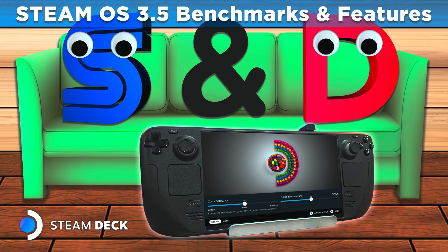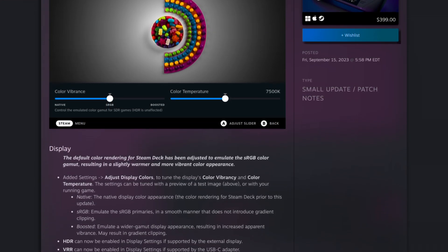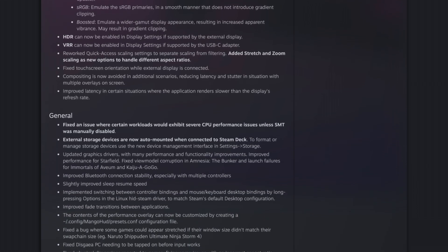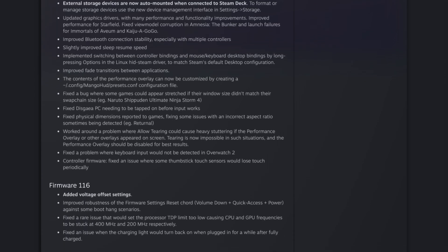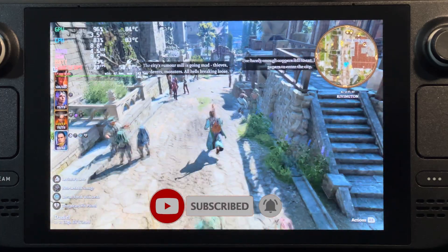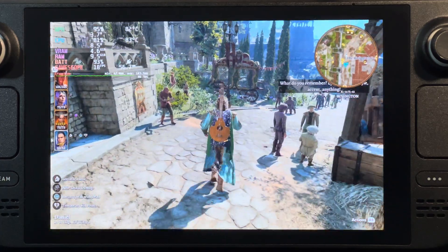Hello, this is Daniel from Sendin's Couch. SteamOS 3.5 is around the corner, promising among other tweaks better performance in games, HDR and VRR support for external monitors, and more vibrant color settings for the Steam Deck internal screen. I am going to put this to the test in this hands-on video, including some game tests, comparing the performance between SteamOS 3.4.10 and SteamOS 3.5.